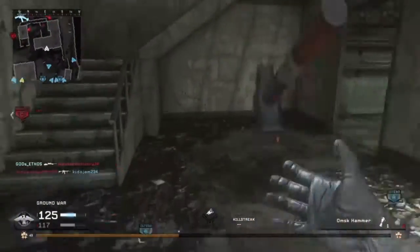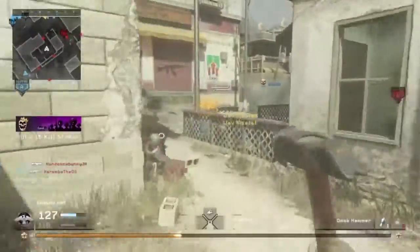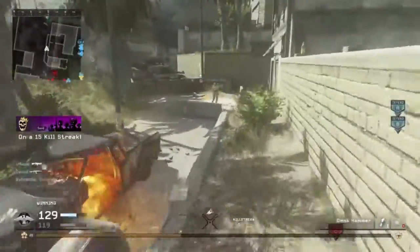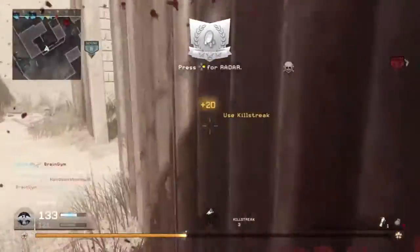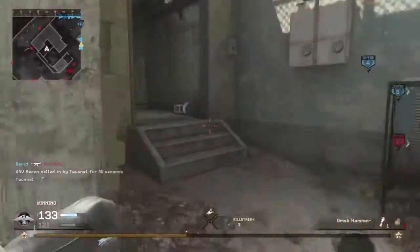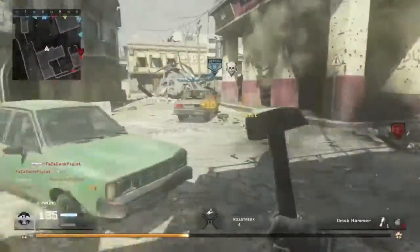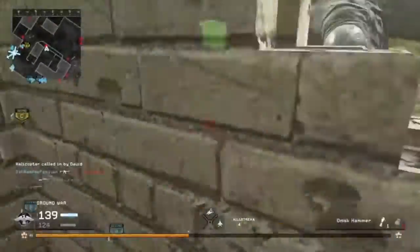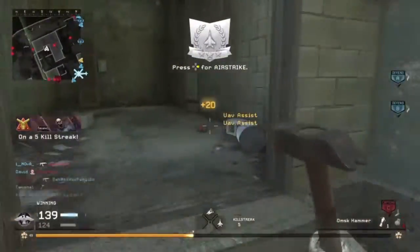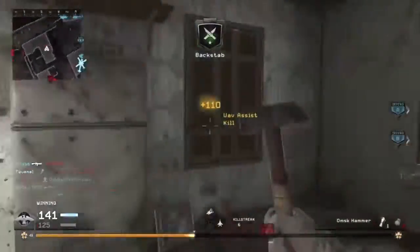I'm trying to kill the whole team with the hammer — who wants some? I tried to get him then I'm like I got all this red around me but I don't see anybody. Oh, there y'all go — I see you now. Give me another UAV, I need that snitch. Where you going? Got him, got him! I want some more — I want them all. Oh, snipe this — he didn't see that coming! Look at this guy, what are you doing? Got him!